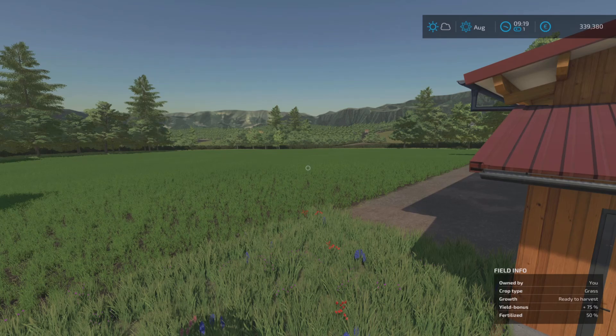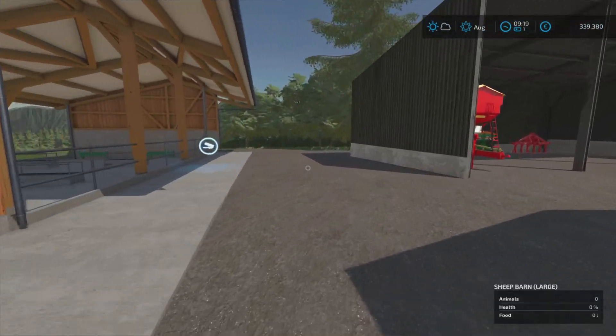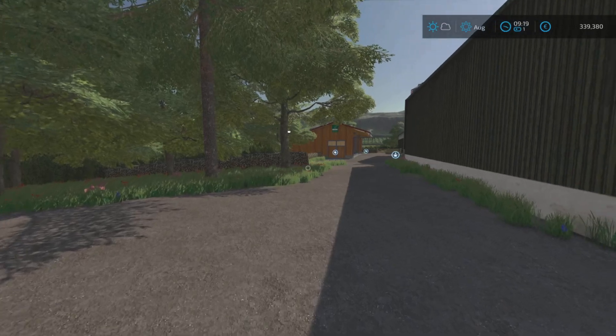And the sheep pasture is just here — this will hold 500 sheep. Huge animal capacities, but they have very nice areas to roam around in.